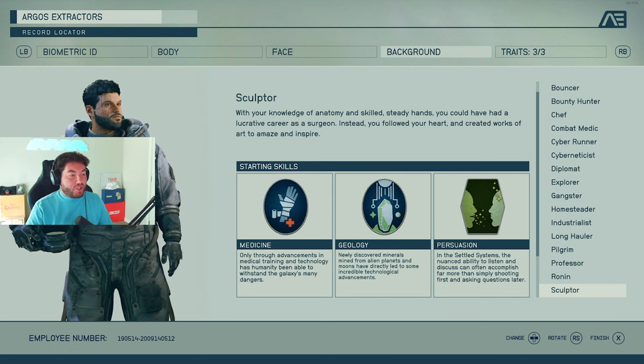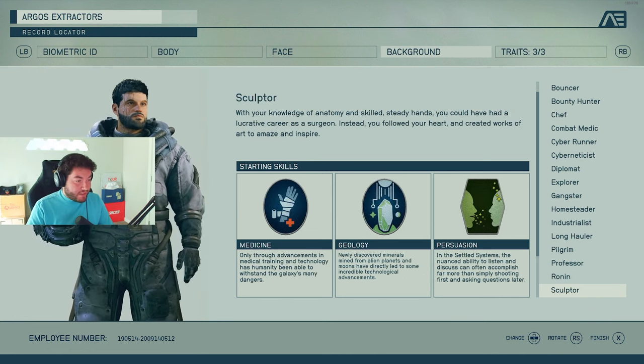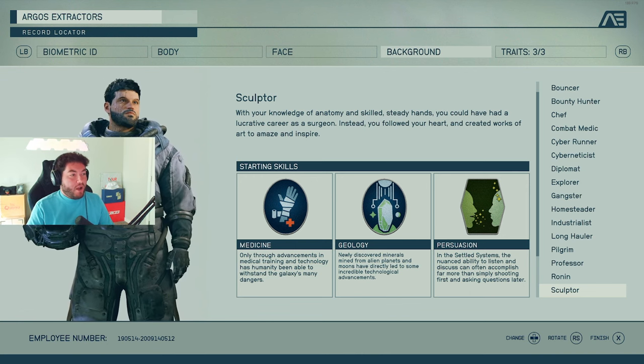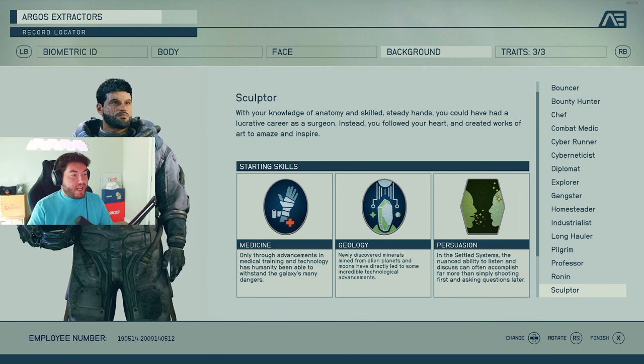The Sculptor background gives you medicine, geology, and persuasion. We've seen these before, but you know — skilled, steady hands — you could be a surgeon kind of thing. Something to consider.